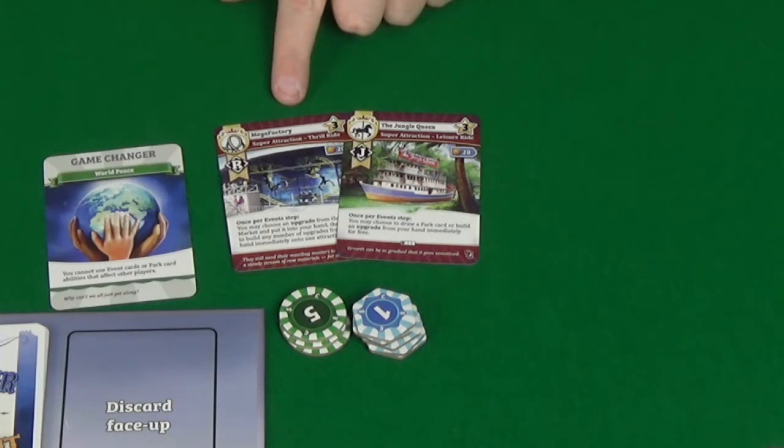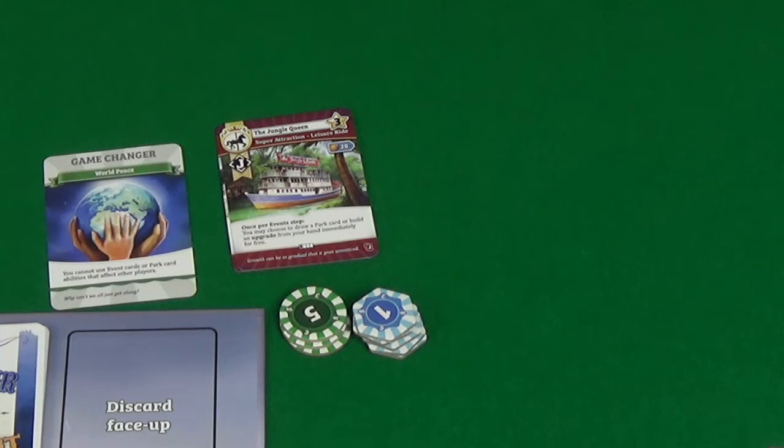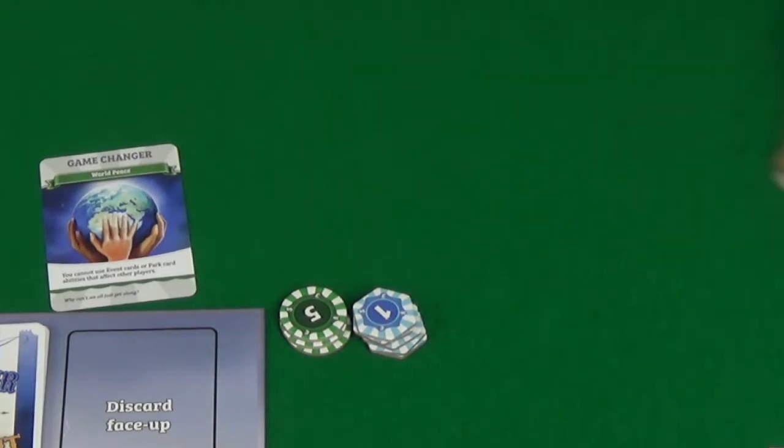In our starting hand, our showcases: we have the Mega Factory, which is a robot ride. Once per event step, you may choose an upgrade from the market and put it into your hand, then pay to build any number of upgrades from your hand immediately onto one attraction. Or the other super attraction option we have is the Jungle Queen — a jungle one. Once per event step, you may choose to draw a park card or build an upgrade from your hand immediately for free. So quite similar super projects.